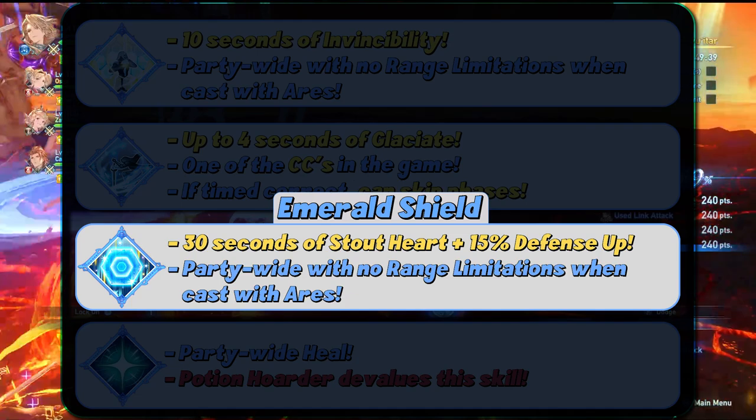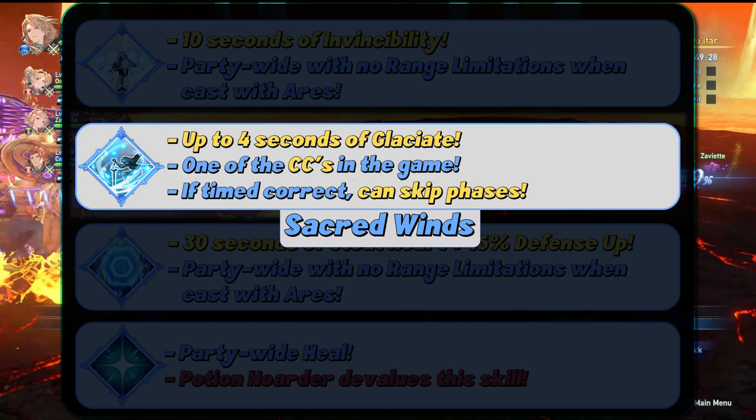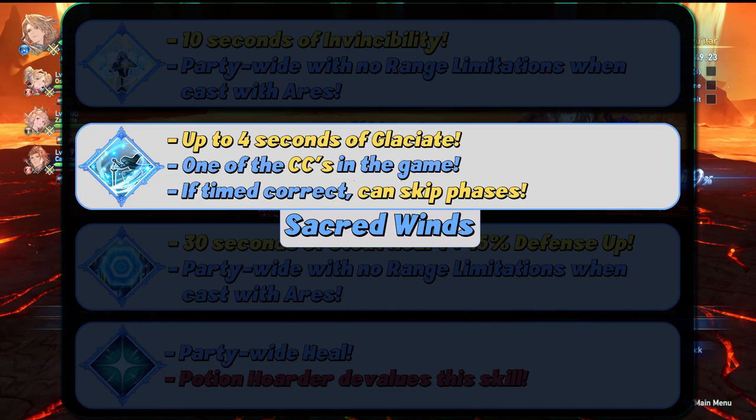Next, we have Sacred Winds, which can glaciate the enemies for up to 4 seconds. It is one of the best sources of crowd control in the game, and if timed correctly, can skip one or more boss phases. If Ares is available, Ares will increase the size of the skill.